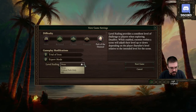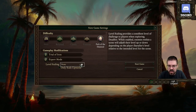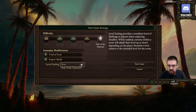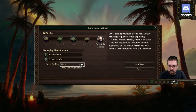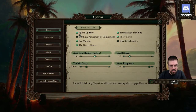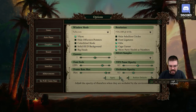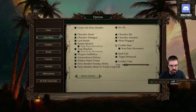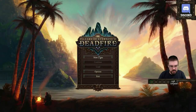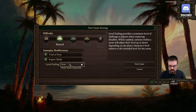Level scaling provides a consistent level of challenge to players when exploring Deadfire. While enabled, enemies within a scene will adjust their level up or down depending on the player's character level relative to the intended level for the scene. I'm seeing some really weird artifacting — is that because I turned on those weird things? I don't know what that is. It's gone now — whatever that was.